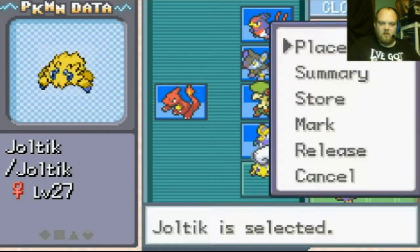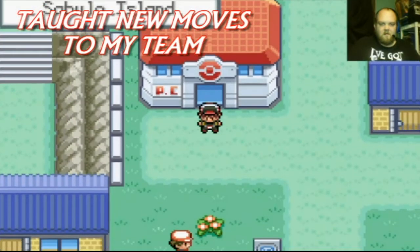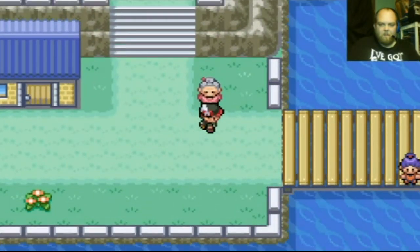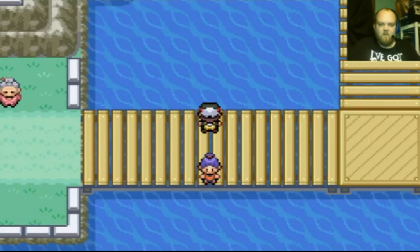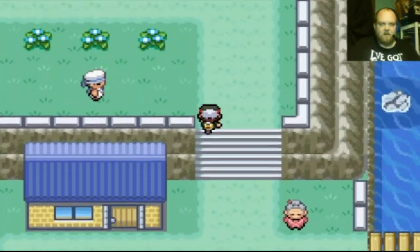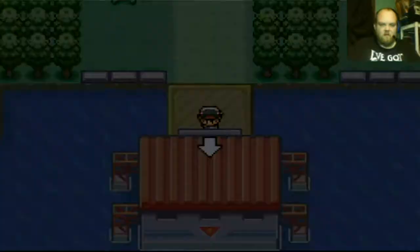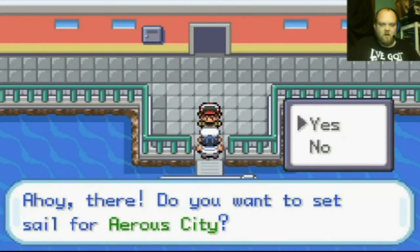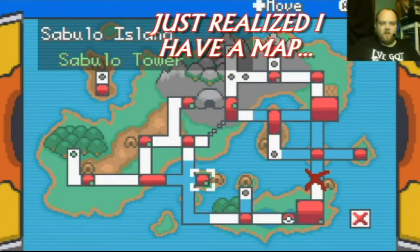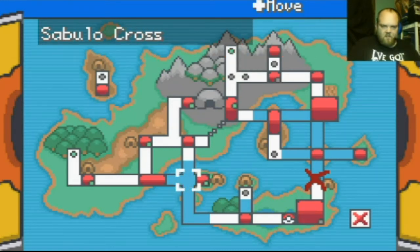Just for fun I'm gonna put Charmeleon up front. After Sabulo Island — wait, do I take the ship back? Arrow City... I think I had to come back here anyway. So what I need to do is go to Sabulo Island and surf down, or I could just stay west-east of Sabulo Cross.